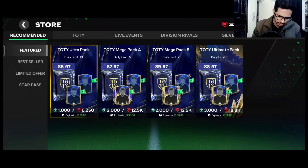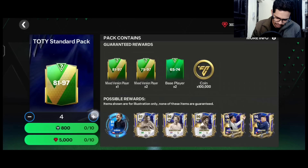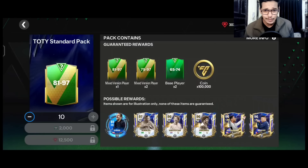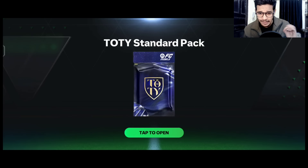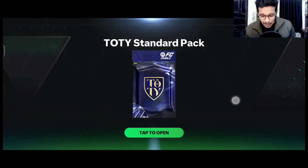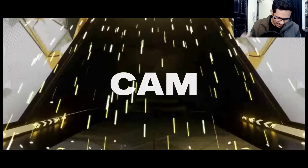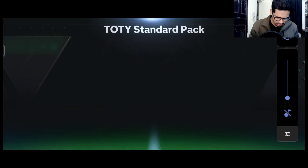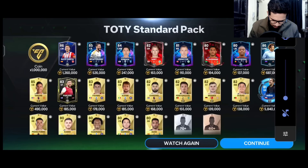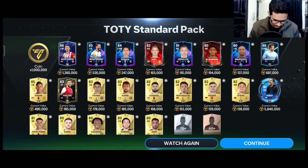Let's go to the store for the Team of the Year packs. First let's open 10 of these packs — 12,500 gems spent. Team of the Year standard pack — can we get a walkout? My luck hasn't been great lately. We got 86 rated Camp, and also a Team of the Year card Alex Garcia — 86 rated — plus Dudik.